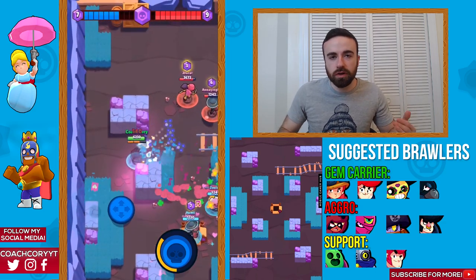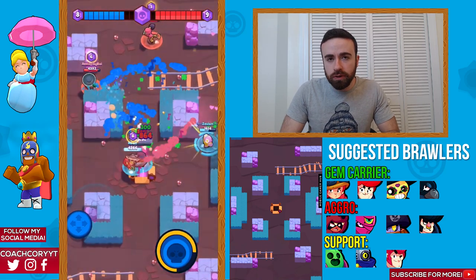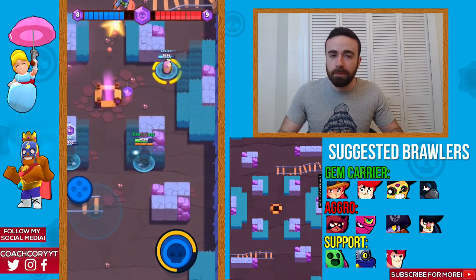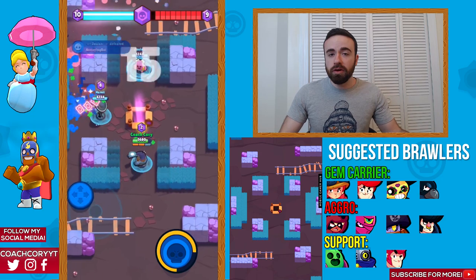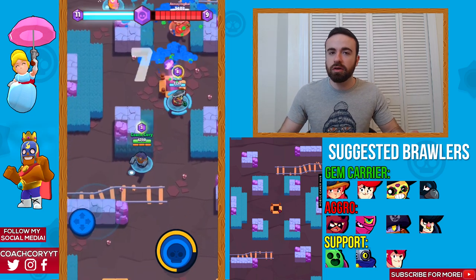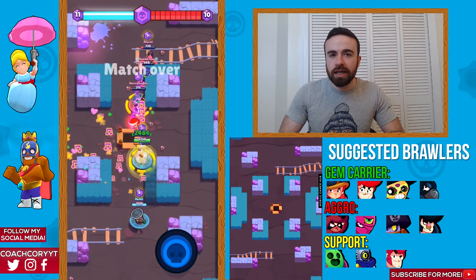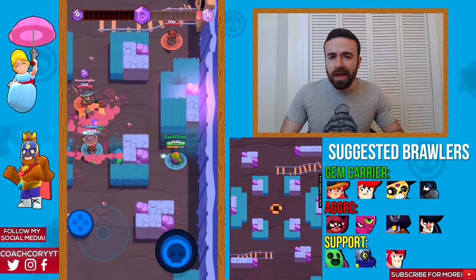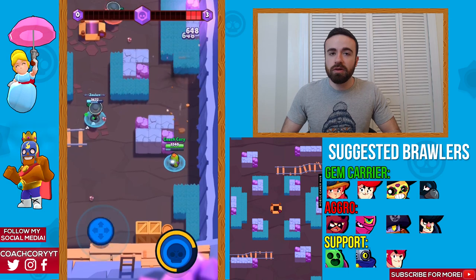Now let's go over the suggested brawlers for Crystal Cavern. In my opinion, the best gem carriers are going to be Jesse, Poco, and Pam — those are the three best. Crow is also pretty good, and Bo is not bad, but he's a distant fifth. Jesse is really, really strong. Pam — it's her best map. Poco is just strong in general right now. As aggro, your best ones are going to be Nita and Tara. Bull and Daryl are pretty good as well. Tanks are still strong right now so I would definitely not underrate those guys. But Tara and Nita are definitely going to be my best two aggros. For support brawlers, Spike is going to be my number one, no question. Ricochet is going to be my number two, no question. Colt's going to be maybe a distant third. Ricochet and Spike are definitely the two best support brawlers, so I would definitely recommend those two if you have them.